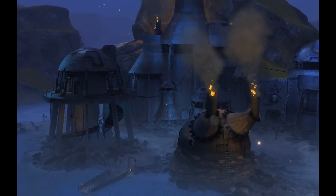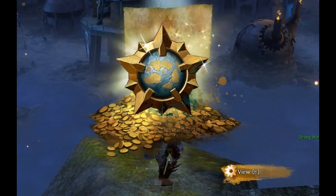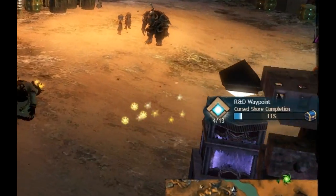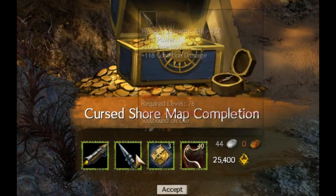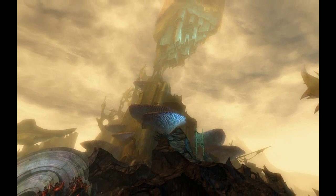The next three items sort of go together a little bit. The gift of exploration is gained by exploring the entire world — and that means hitting all those hearts, vistas, skill points, waypoints, and points of interest in every single map. Luckily, you get XP, money, karma, and all sorts of goodies while you're getting all of this done, and it gives you a chance to go and see parts of the world that you might not have already been to before.